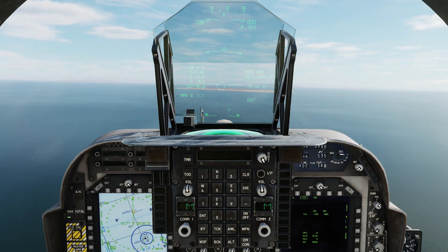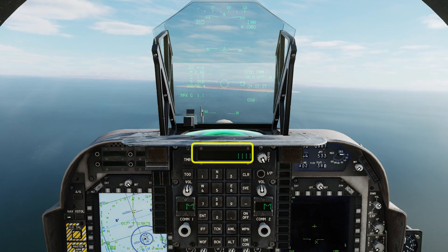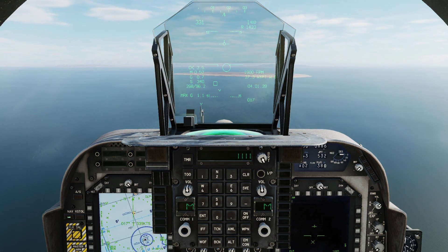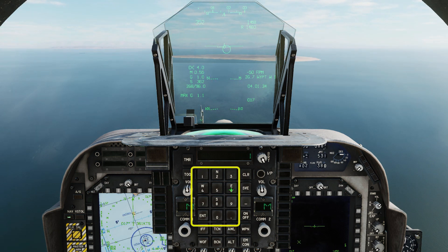First, we'll set the laser code using the DMT. Then select AFT until you get the DMT laser mode. The default code will be 1688 unless you've changed it on your kneeboard. Key this into the UFC and press enter.